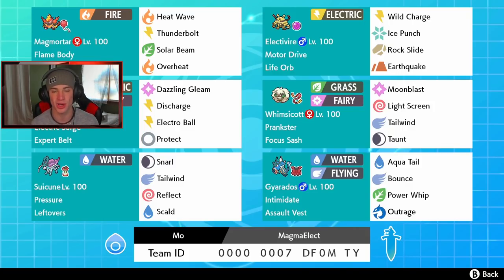Behind my face cam we got the one and only Tapu Koko, giving us that Electric Surge which helps out Electivire. With the Expert Belt for super effective moves, we have Dazzling Gleam for STAB, Discharge for STAB, Electric Ball, and Protect. Discharge will hit all opponents and trigger Motor Drive for Electivire — huge for both damage and speed boost. Next we got support mon Whimsicott with Prankster, Focus Sash, Moonblast, Light Screen, Tailwind, and Taunt. Suicune in the bottom left with Pressure and Leftovers has Reflect, so we can set up both screens with either Pokémon — plus Snarl, Tailwind, and Scald.